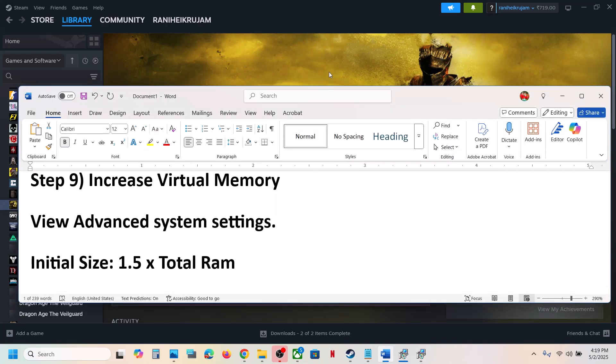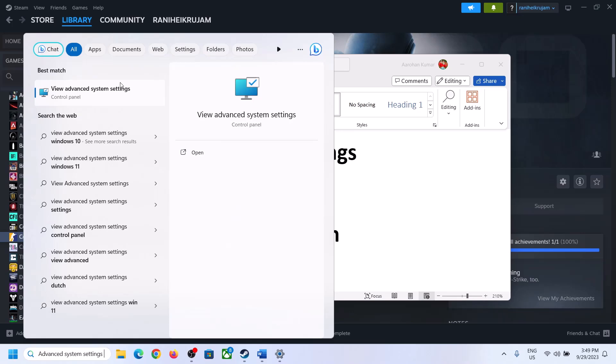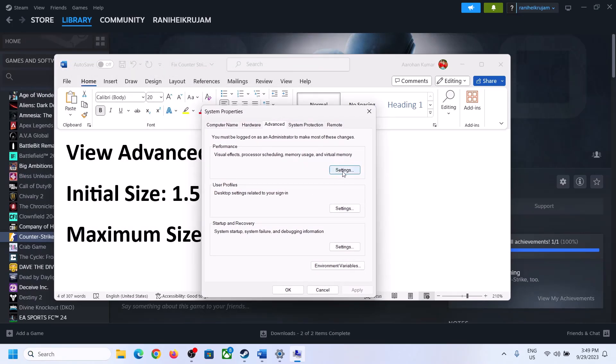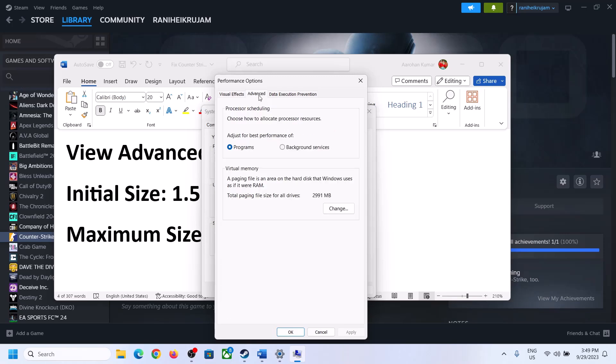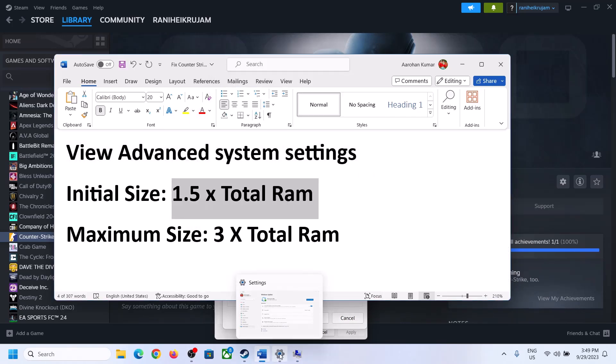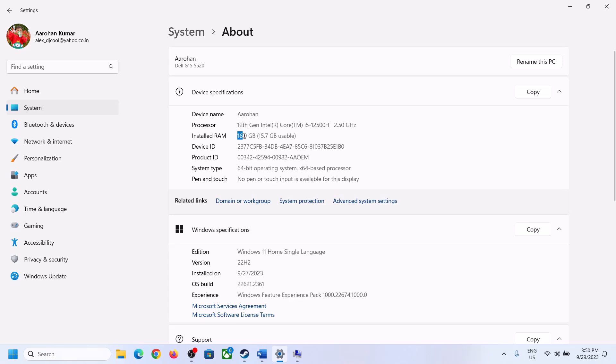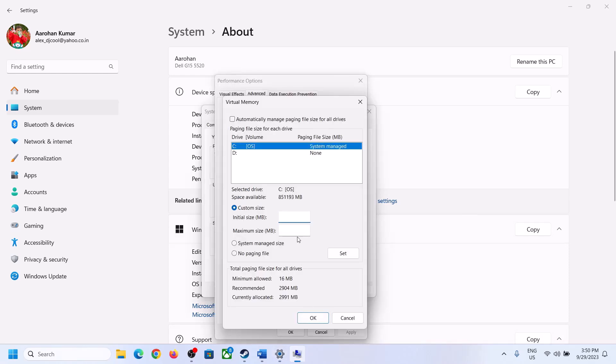If still not working, the next step is to increase the virtual memory. Type 'View Advanced System Settings' in the Windows search box and click on it. Click on the first Settings button, go to the Advanced tab, and click Change. Uncheck the box that says 'Automatically manage paging file size for all drives', then select the drive where the game is installed. Check 'Custom size'. The initial size is 1.5 times your total RAM. You can check your total RAM in Windows Settings under System then About — in this example, total RAM is 16 GB.